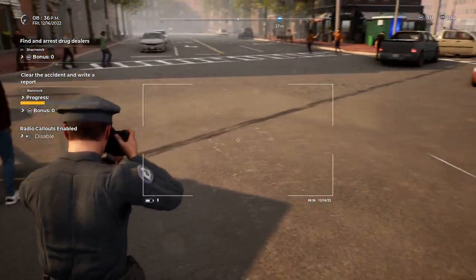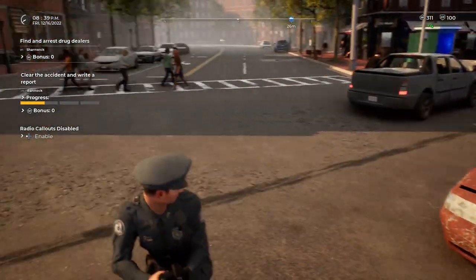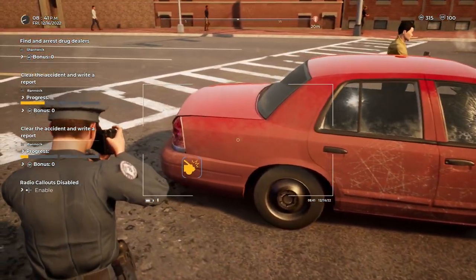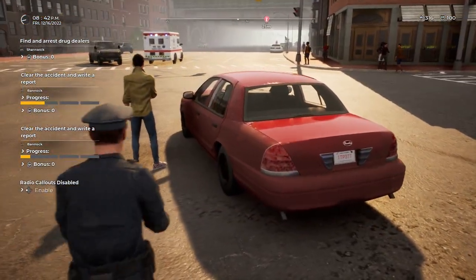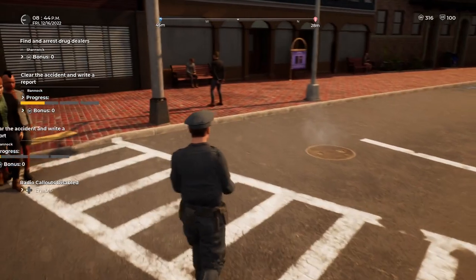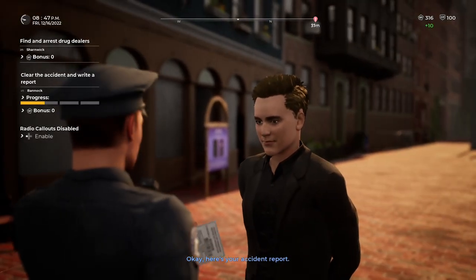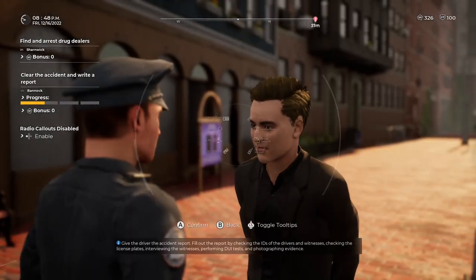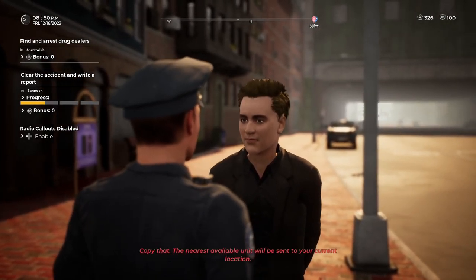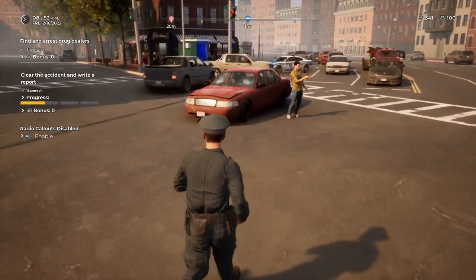I don't understand why it's not letting me take pictures of this. Can I take pictures of this? Let me disable callouts real quick. Are you serious — someone's wallet just got stolen? I'm only one person, I can't do everything at once! Let's just call a transfer — they can take care of this guy and I can focus on the main accident across the street, because this is just bonkers.